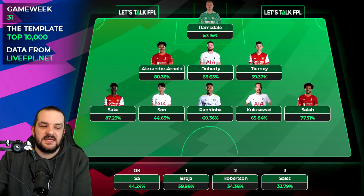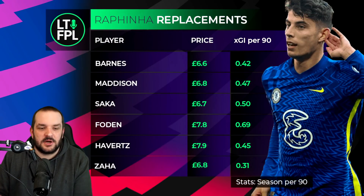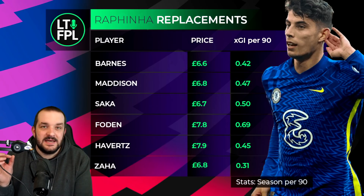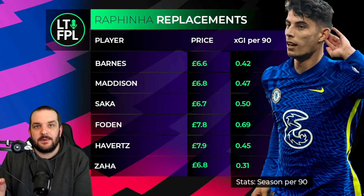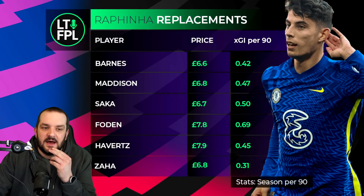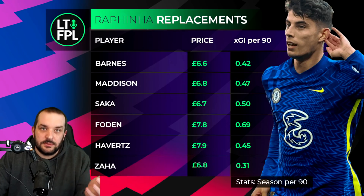Looking around the same price up to about £7.5 million, there are concerns about minutes for players like Barnes and Madison. I think Barnes is slightly better for minutes than Madison, and Europe will be important for Leicester - there could be rotation in game week 32 and the first game of game week 33. We sometimes overestimate how much a manager rotates, but for Leicester there could be quite a bit because Europe is important for them. I'd probably still go Barnes right now.